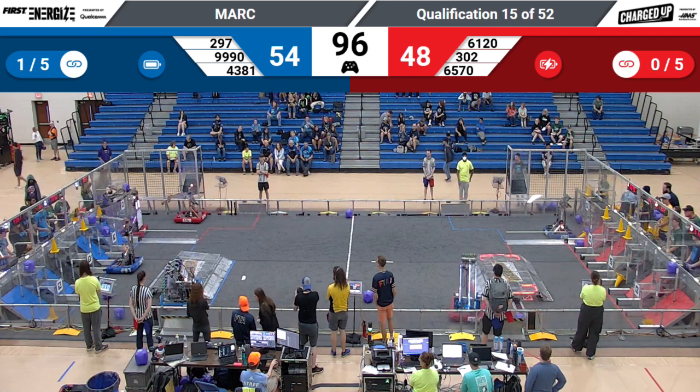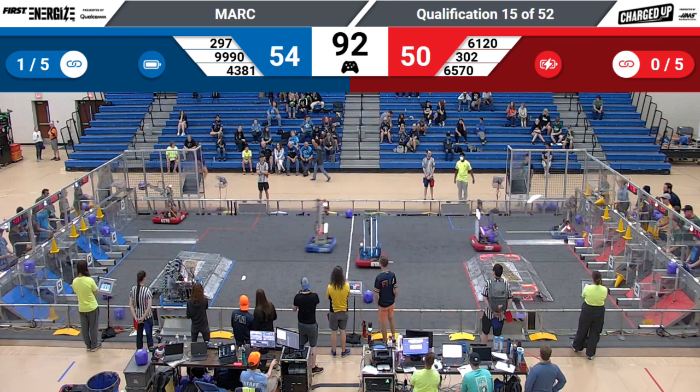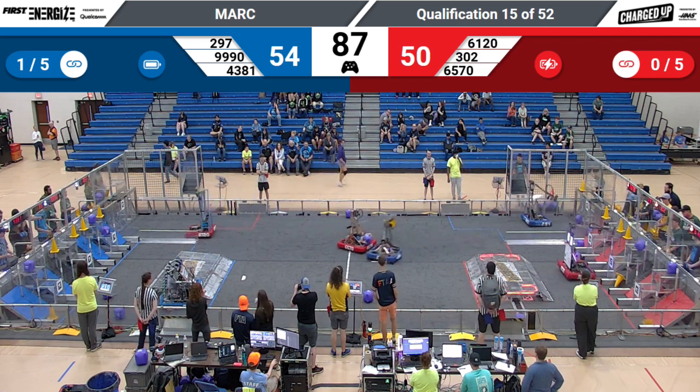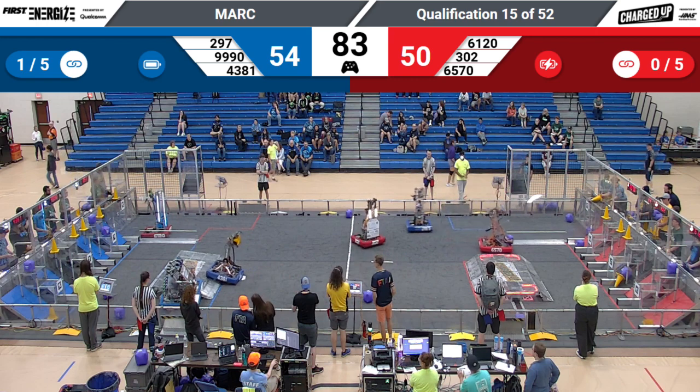We've got Twisted Devils trying to get a cone from their player station. Dragons are scoring a cone up high. Looks like the Bananas are a little stuck on the charging station there. Contact between 4381 and 6570 — that's the Bobcats.